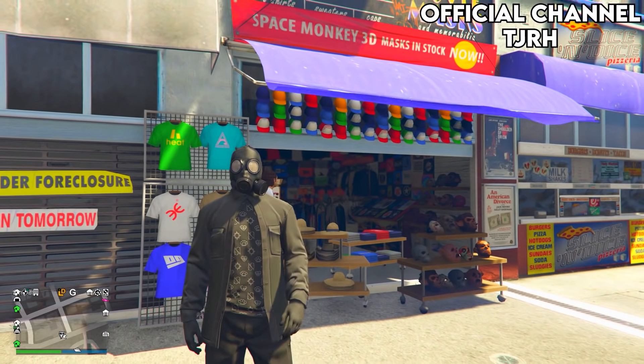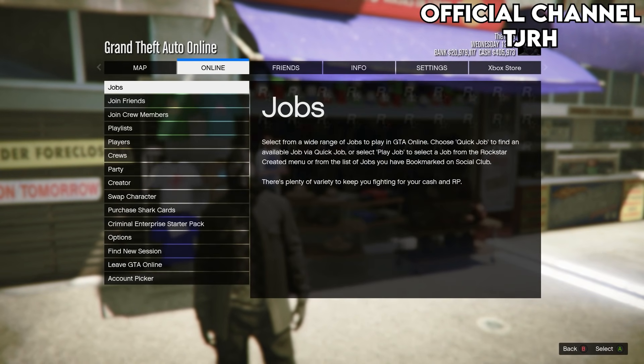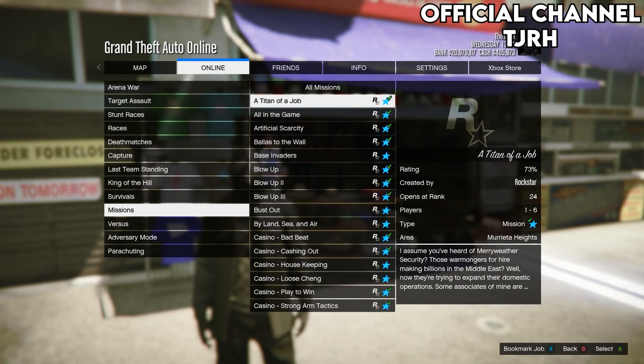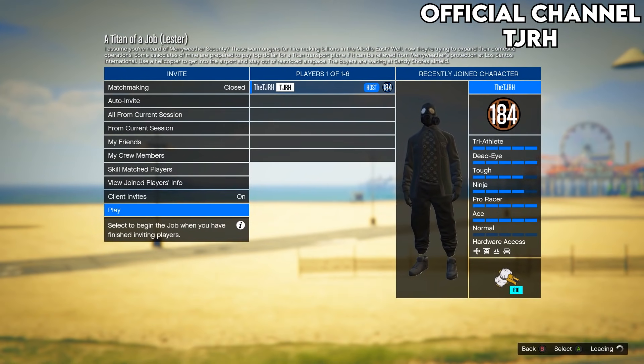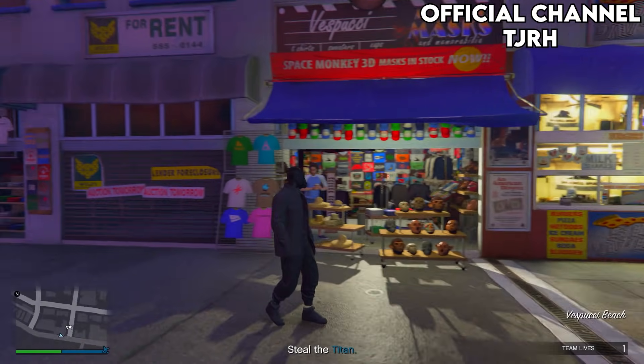After that, open up your pause menu and go to Online → Jobs → Play Jobs. Then go on to Rockstar Created, go on Versus, go on Missions, and start up the first one. In this menu just start the mission up and you should load in with the gas mask on your outfit. If you don't, restart your game and try again.